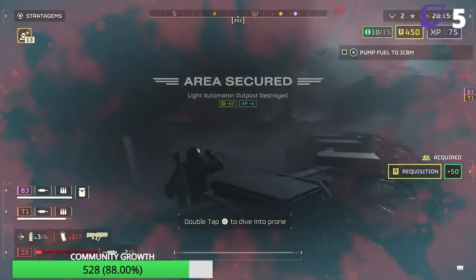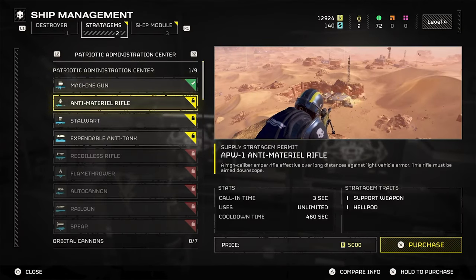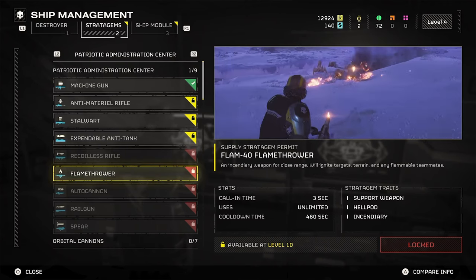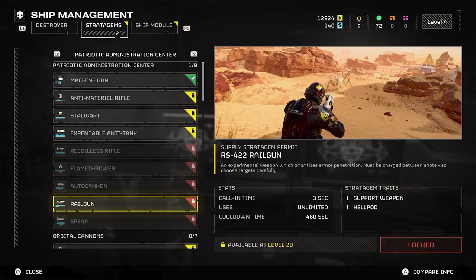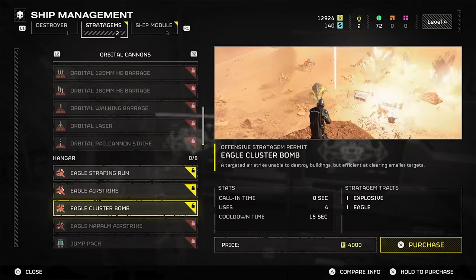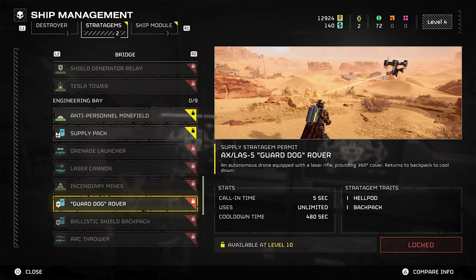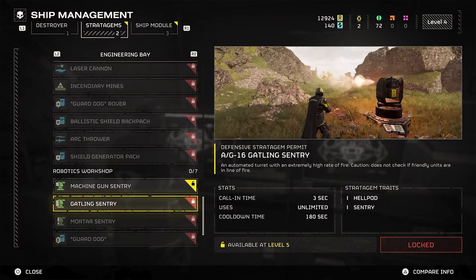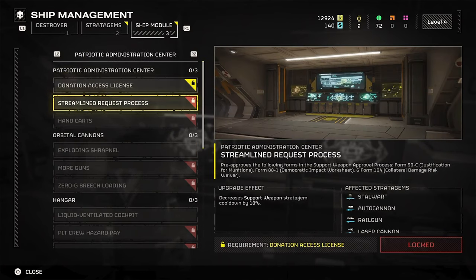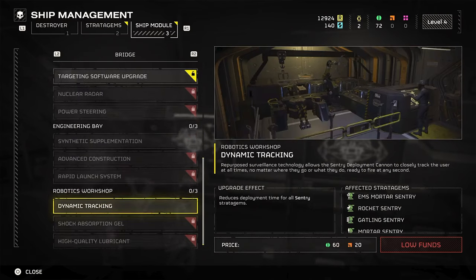You can unlock different stratagems — these are like special weapons. You can purchase them from the ship and upgrade them in your inventory. Options include a machine gun, anti-material rifle, railgun, expendable anti-tank, recoil rifle, and a spear, which is pretty awesome. Make sure you scroll all the way down because some sections are tailored to different areas you want to go to. For example, the robotics workshop would probably be best for the automatons. All their weapons have their own purpose, and you'll start to see the connections as you play more.